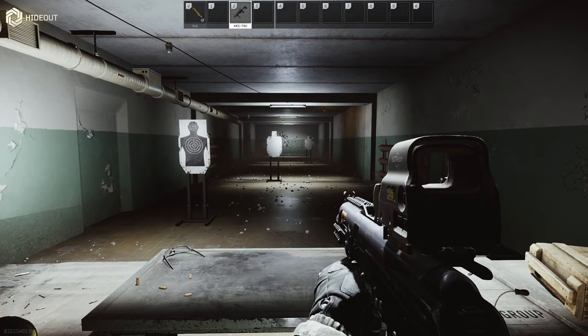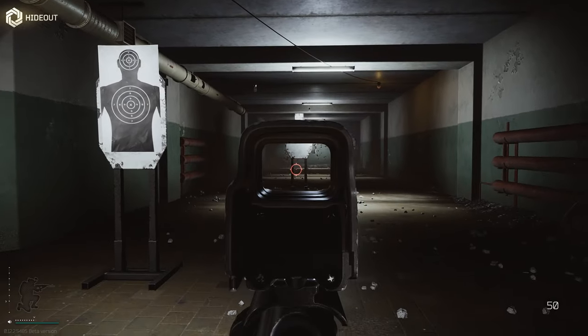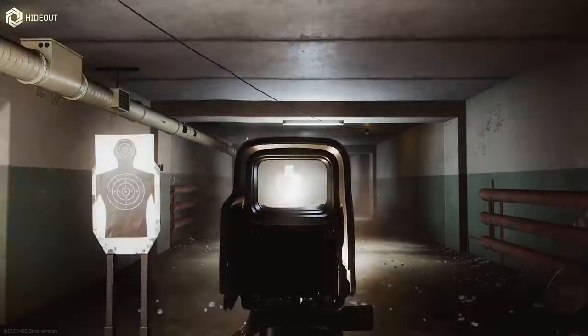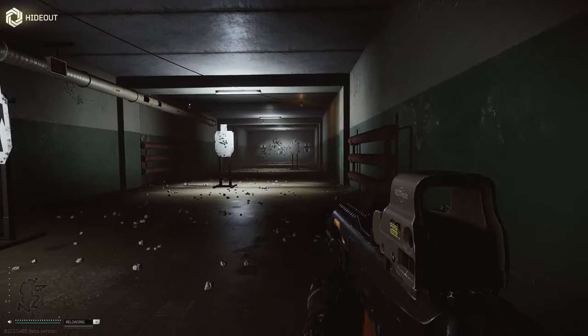We're inside the hideout — let's pull out the gun. Alright, let's go from standing. That isn't so bad for a decent spread. Let's try from crouch at a distance.